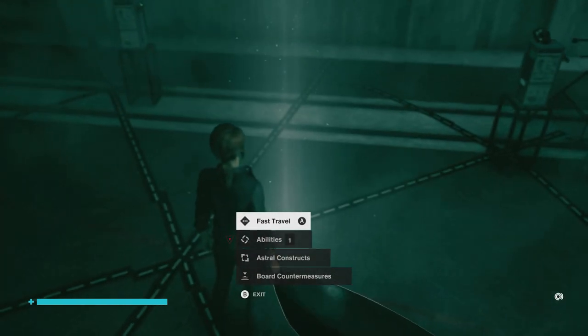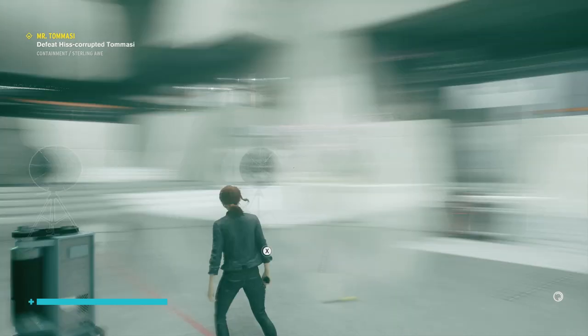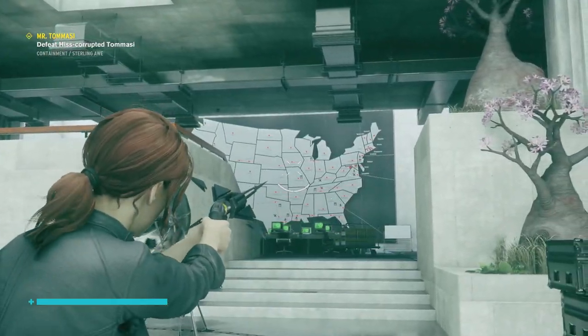First thing you want to do is fast travel to Logistics in the Containment Area — the Containment map. So go to any control point and fast travel to Logistics. Once you arrive in Logistics, turn around and look for the large US map. Once you find that, head towards it.